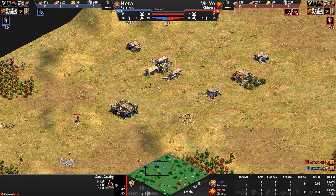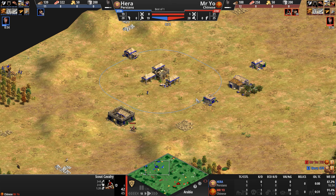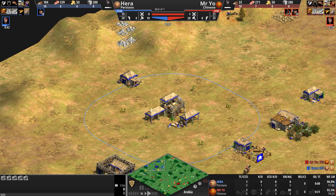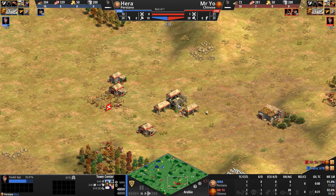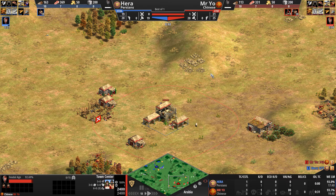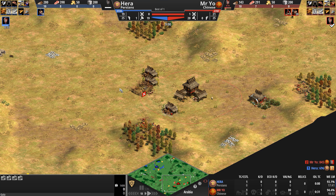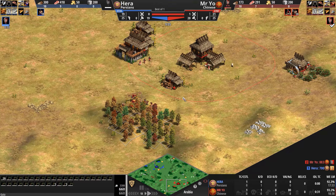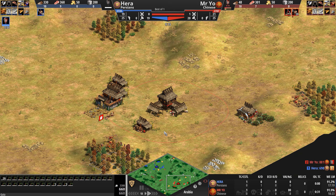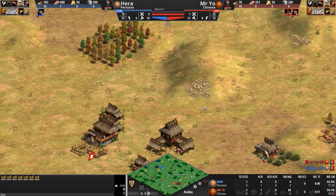The nearest wood line for Hera is to the south and southeast — incredibly far. Primary gold is in a very forward-facing position, but primary stone is nice and safe. Mr. Yo has basically the same setup: gold not forward-facing but a little off to the side, stone backwards — and crucially, a forest much closer to his town center than Hera has to his. Advantage to Mr. Yo here.